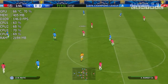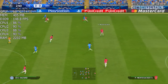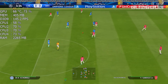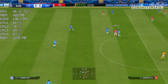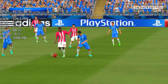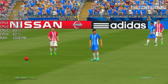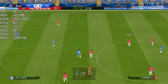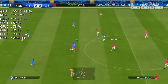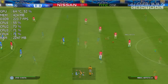Cesc Fabregas. As Billy Cueta. Ramsey. Alexis Sanchez. Cesc Fabregas with the foul. Diego Costa. An unfair challenge, Dean De Foult.